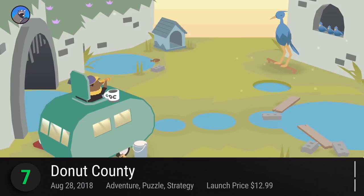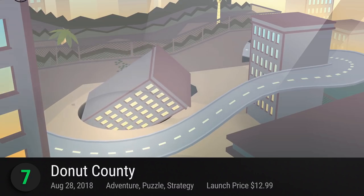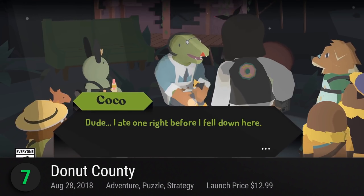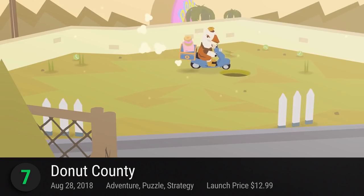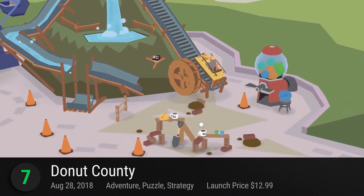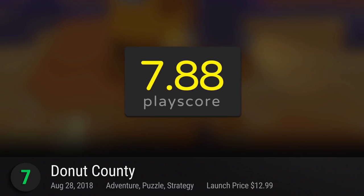Number 7: Donut County — Annapurna Interactive's masterclass in art and video games takes you to a physics-powered indie adventure about a gaping hole. Yeah, you heard that right. Play as BK, an ever-present hole who wants to swallow his friends to earn prizes. Throughout the game, the puzzles keep getting better and BK keeps growing depending on your insatiable gluttony. There's so many things to do as BK — you can combine stuff, catapult objects out of the hole, or devour everything. It has a playscore of 7.88.